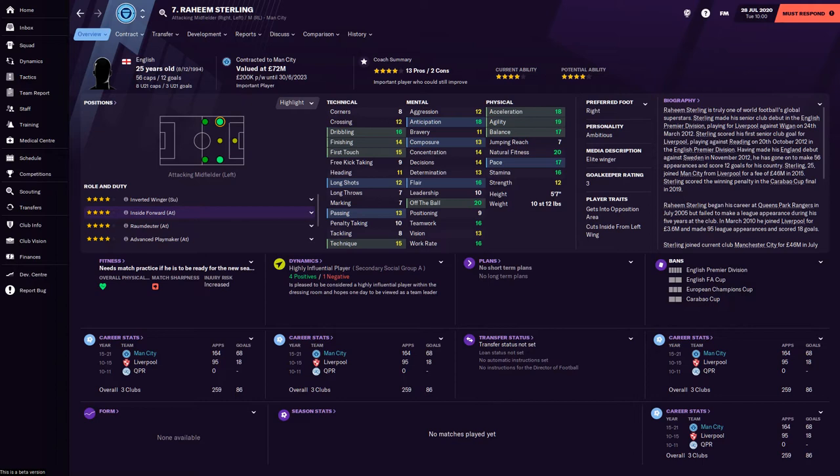As an inside forward that attacks, Raheem Sterling is very, very good. He's got 56 England caps, 12 goals, and over his career 86 goals in 259 appearances. He's 25 — so will he get better with age and mature like a fine wine at Man City, or will he up sticks and move? Usually in FM20 you've got Real Madrid in the mix, so let's see where he is in five years from now.